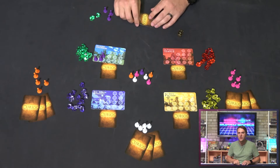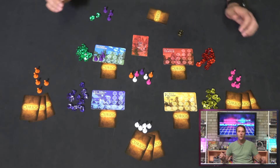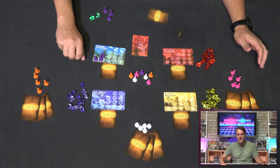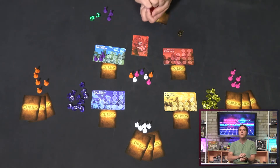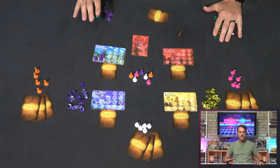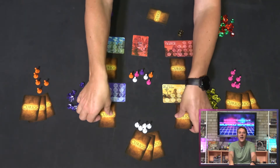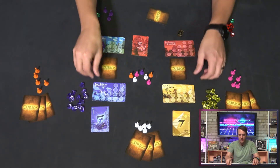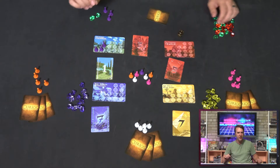Once everyone's made their choice, you'll reclaim all your pawns and start again. Gameplay proceeds like this, round over round, until two or more treasure sites have been completely plundered. Once that's done, that will signal the last round of the game — you'll still play out the round you're in. Once everyone passes, the game's over and you'll flip over the market card at each site, revealing how much each of that color treasure is worth. Add up your points, and whoever netted the most worth for their museum wins.